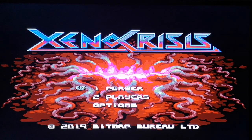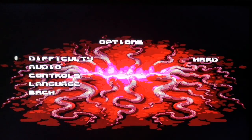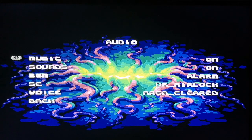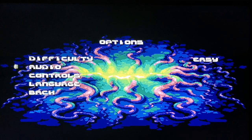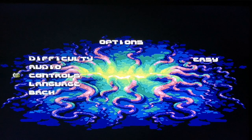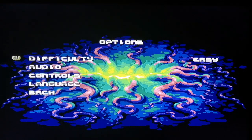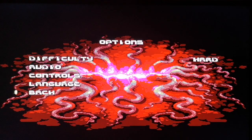And we're back. Here we can see the start screen for Xeno Crisis — it has one or two-player options. There's a difficulty setting — yeah, I think we'll have that on easy. Audio, controls... it'd be nice to have the six-button joypad. I like the way everything's turned green. When we had it on hard, everything was red. Should we leave it on red? Yeah, let's go for hard!